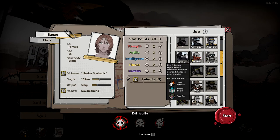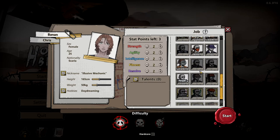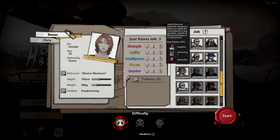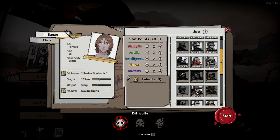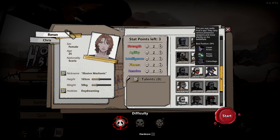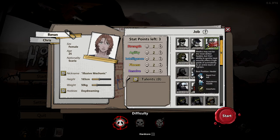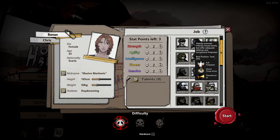I didn't unlock all of the starting jobs, but most of them I have. So I will not play as a slave — I think I want a surgeon most of all. Actually there are a lot of cool ones: the bounty hunter, the bandit, and especially the spy is so good. But we'll just play as the normal medic until we unlock something more interesting. I would also like to play the heavy infantry ones, but no.